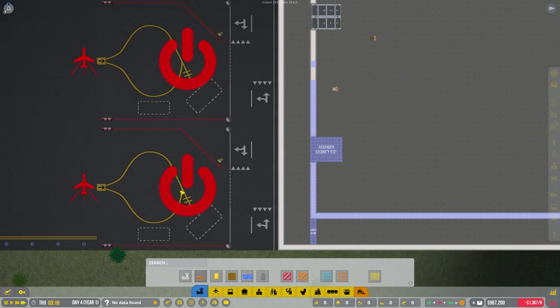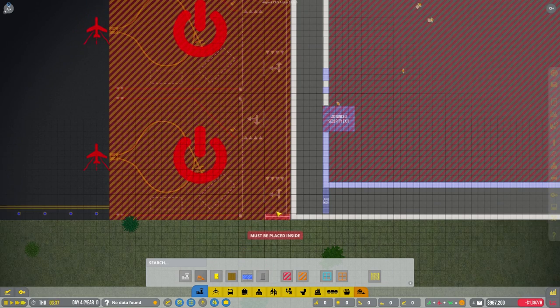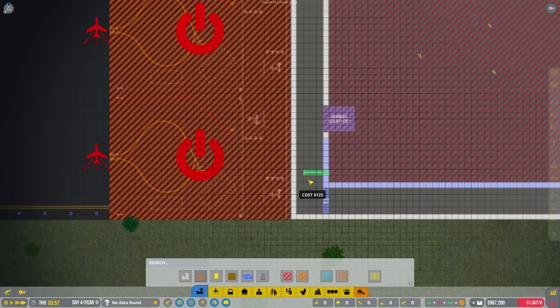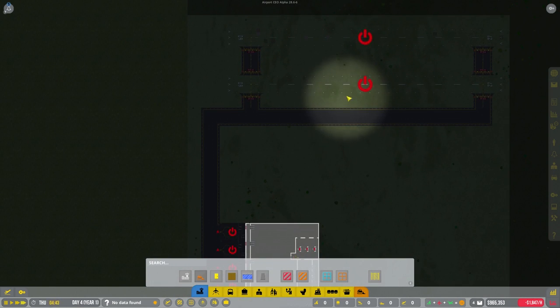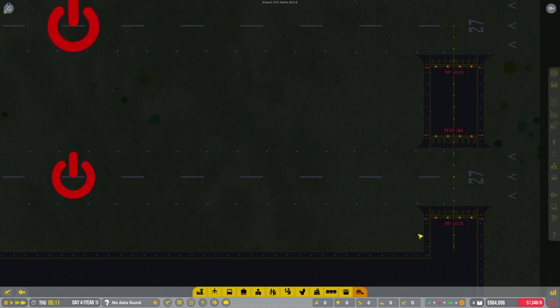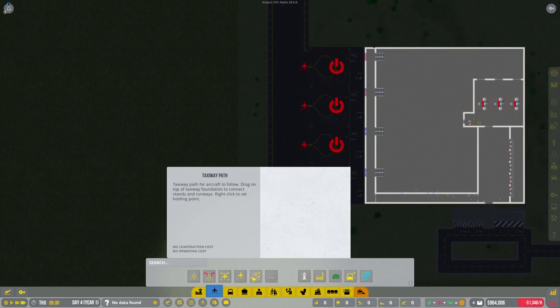We're going to add large doors so people can get from the tarmac out here to the actual airport - I really like the look of large doors. Apparently you can put vehicles through them too, which is interesting. We're doing a door in front of each of the stands: door there, door there, door there, and door there. The runways are now done. We could upgrade them to asphalt for 60,000 but we're low on money, so we'll hold off on that for now.